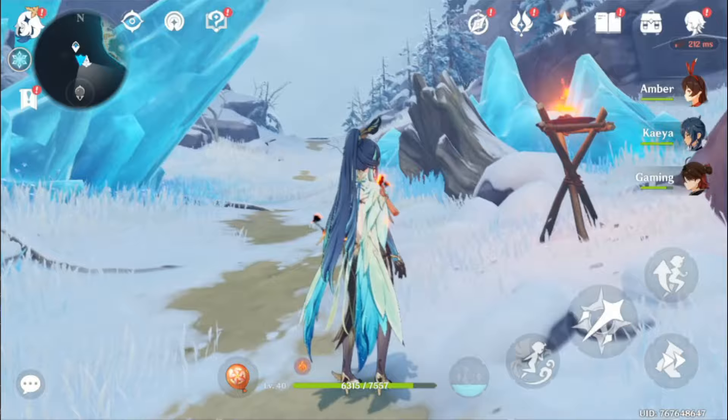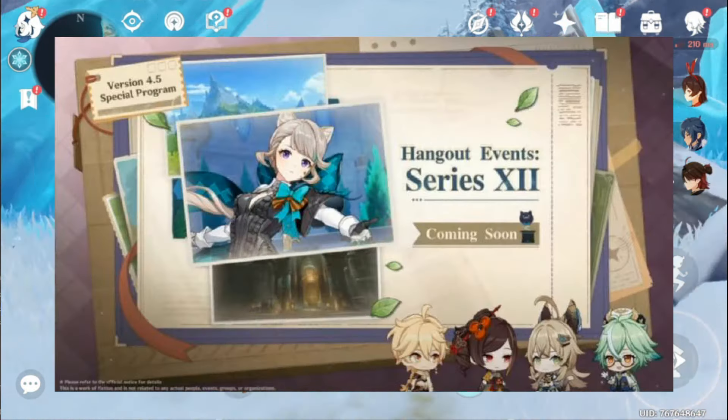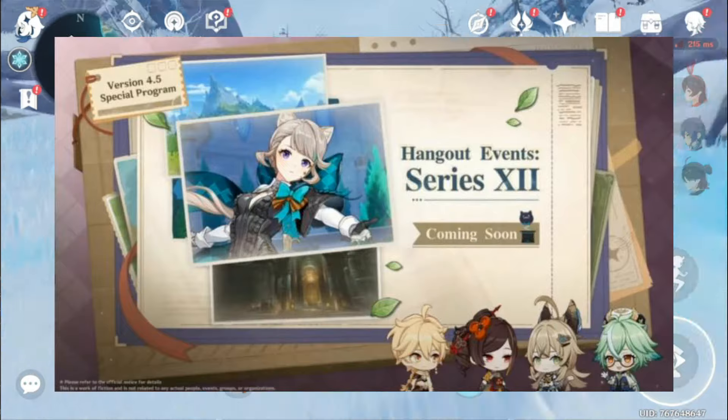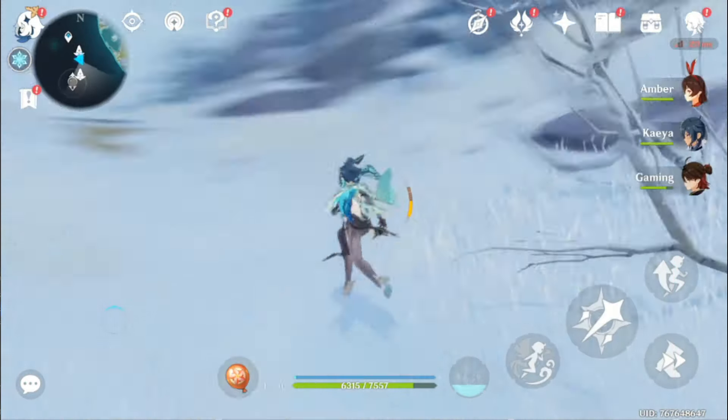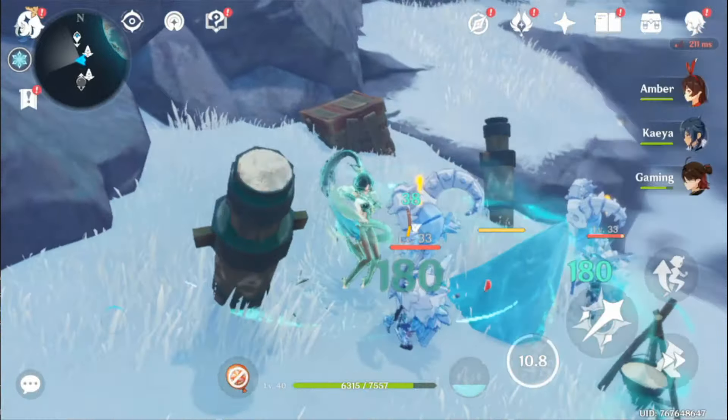The Spiral Abyss will reset 3 times during the version 4.5 update, so if you're able to 36-star each time, you can get up to 1800 primogems from there. By the way, how many stars did you get in last month's abyss? Let me know in the comments.